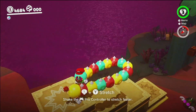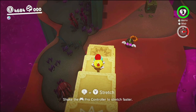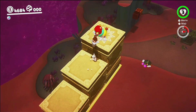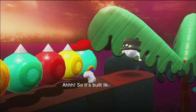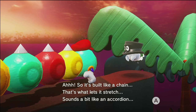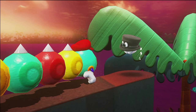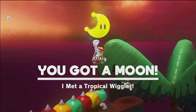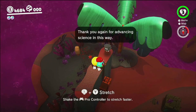Well, that's just great. I got an idea. So he does explode. It's built like a chain — that's what lets it stretch. Sounds a bit like an accordion. I understand — the mystery is solved, thanks to you. Moon number two. I met the tropical wiggler. Thank you again for advancing science in this way.